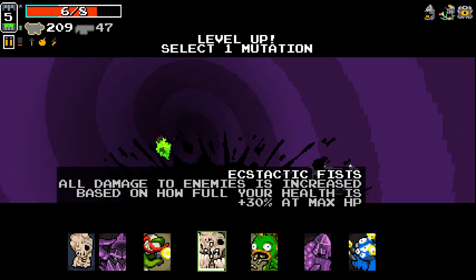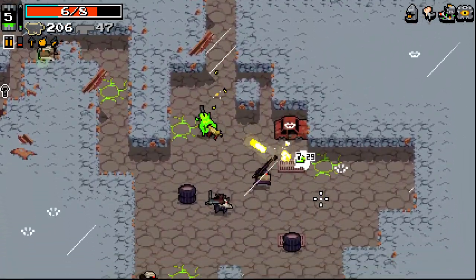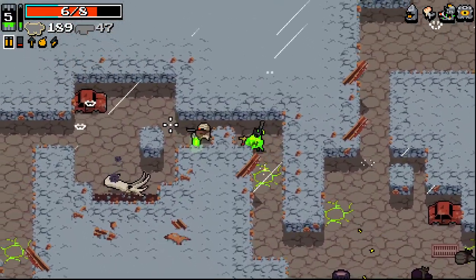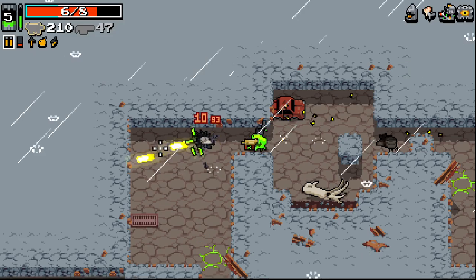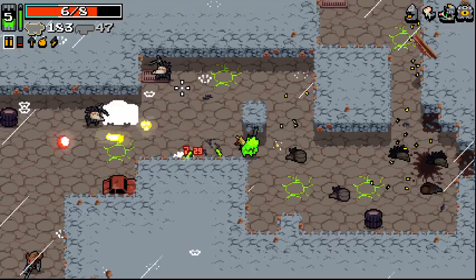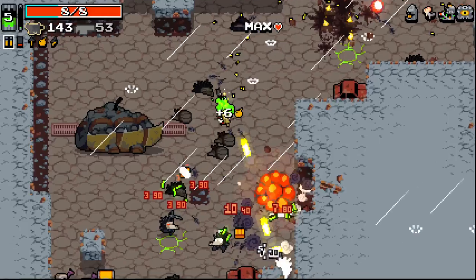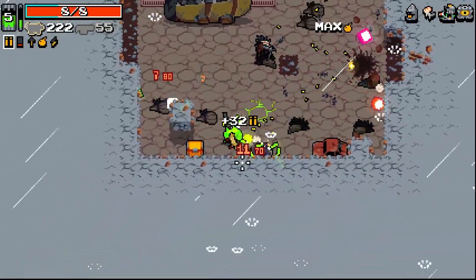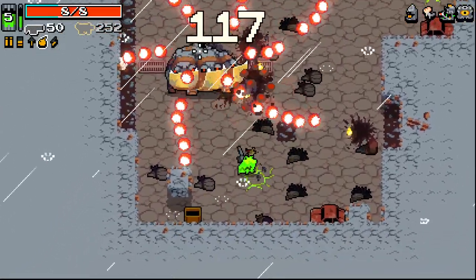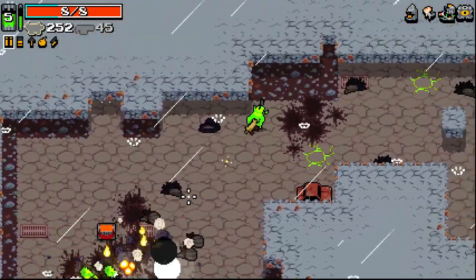Let's go with the fist for the 30% damage bonus — wow, at max HP, that is. This SMG — once you get eagle eyes it just carries. It's doing such a good job right now. And then we can just use our grenade launcher for this guy. I was wondering where our weapon chest was — he's sat on it.